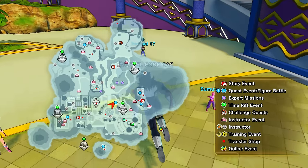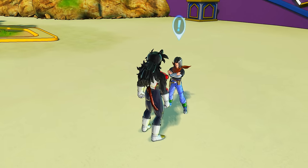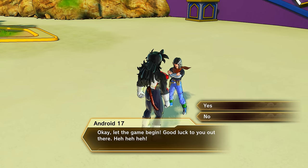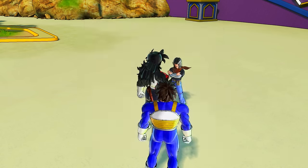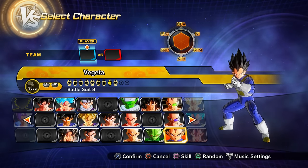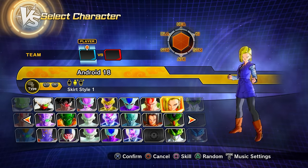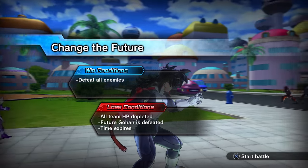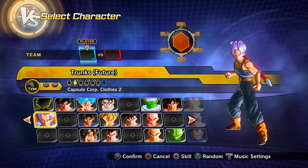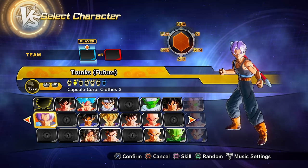For parallel quest 39, clear PQ 38 and then talk to Android 17 in Conton City — he's around this area. Clearing PQ 39 gets you preset 8 of Vegeta and preset 2 of Android 18.